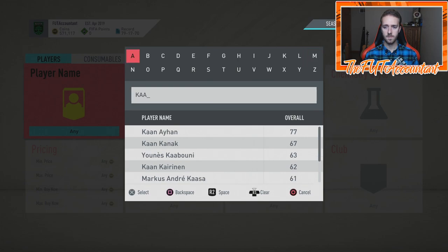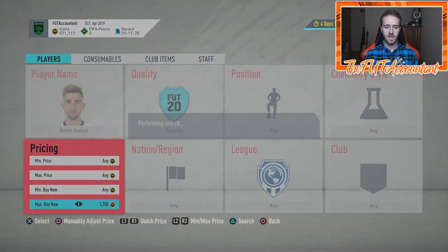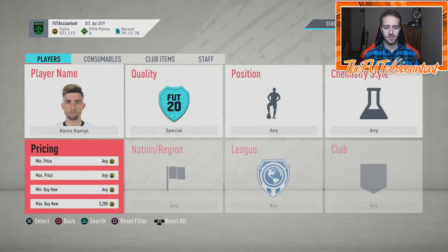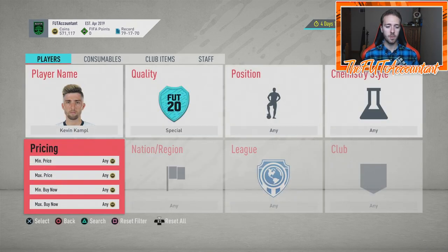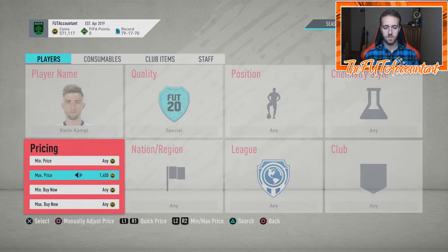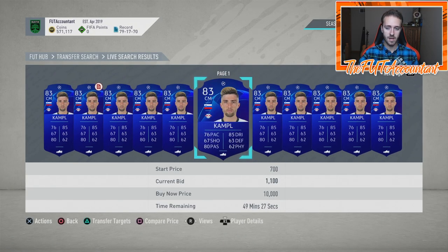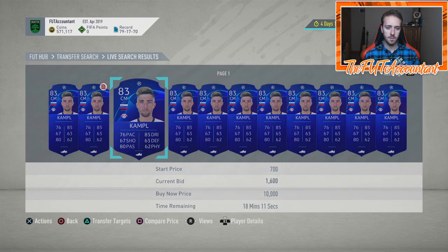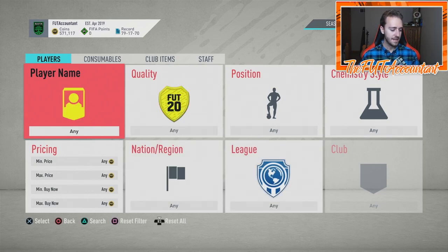One that we just looked at was Kevin Campbell — special version. How much is he at the moment? It says 1.6K on Footbin, but looks like he's actually around a little over 2,000 coins. There are going to be plenty of open bids on these cards because they're getting packed constantly — they are in packs. You can see people are mass bidding on these cards already. But if we do get some pack supply, just chuck a couple of them in your club as a good way to prepare.